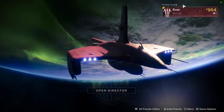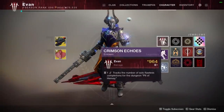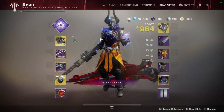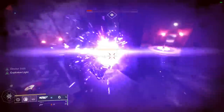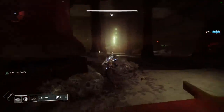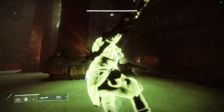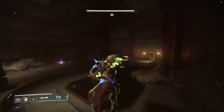Today we're going over how to get the solo flawless Pit of Heresy emblem — this brand new emblem you can see in the top left corner of my screen. This emblem is acquired by beating the whole dungeon by yourself without dying once. I know that sounds very difficult, but with this build it can be very easily accomplished. There are always different builds and many ways to accomplish the same thing — this is just what worked best for me.